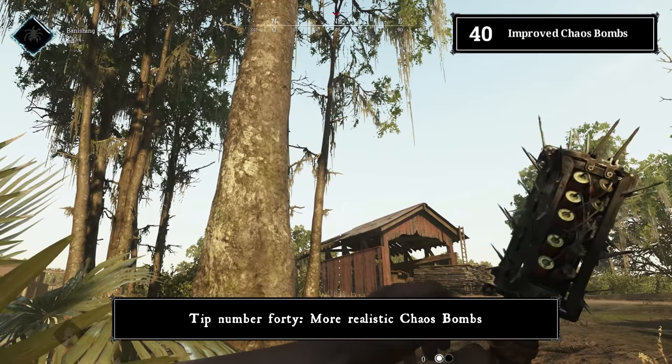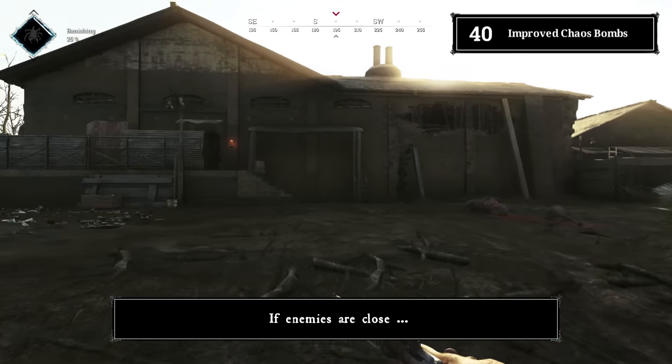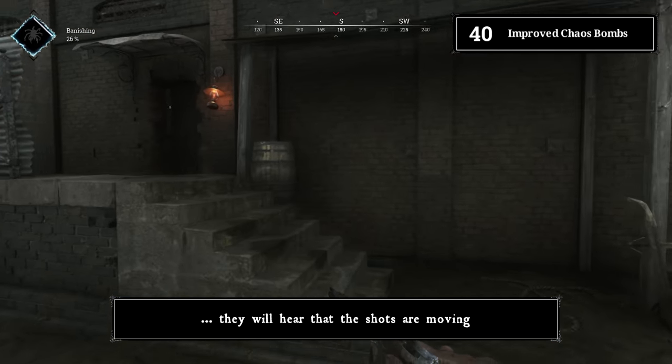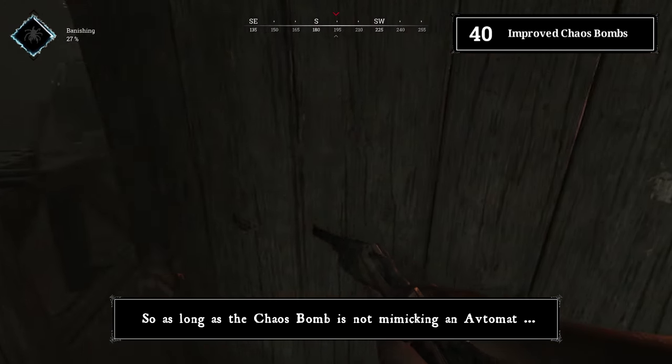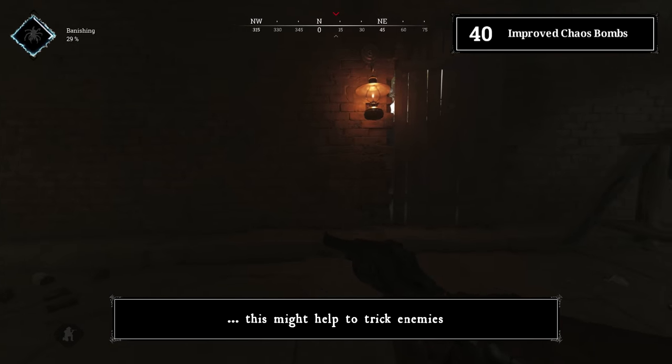Tip number forty: more effective chaos bombs. If possible, stick a chaos bomb to AI. If enemies are close, they will hear the shots moving. As long as the chaos bomb isn't mimicking an aftermath-type weapon, this may help to trick enemies.